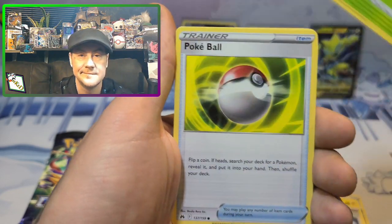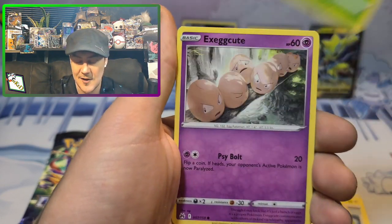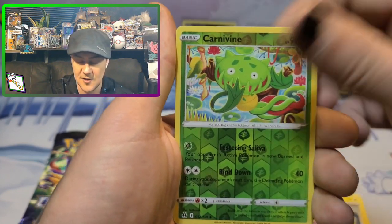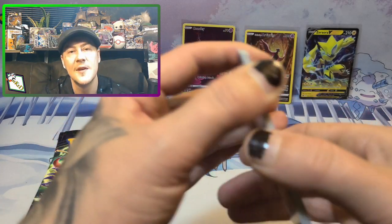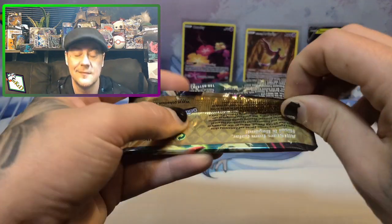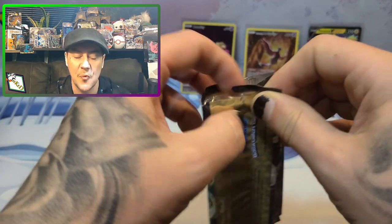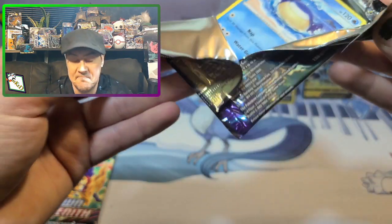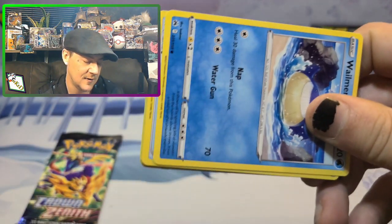We got Yangoose, Shelby, Ruby, Exeggcute, Carbink, and Magby. First miss — two out of three, I'm okay with that. How can I not be? Anytime you're pulling cards and sharing something you enjoy with other people, I think that's the best feeling in the world.